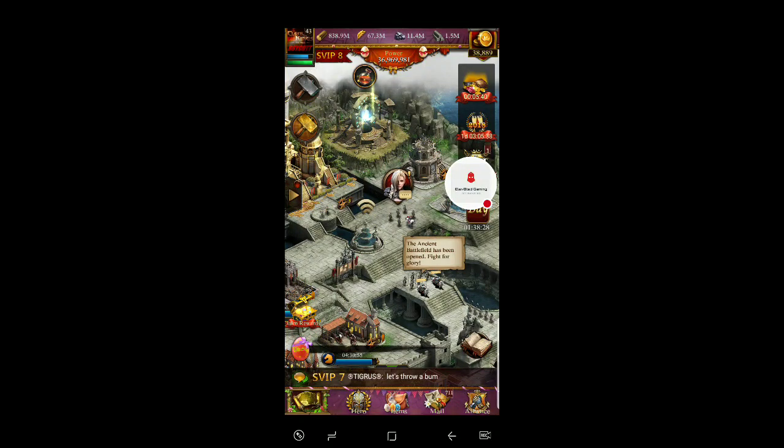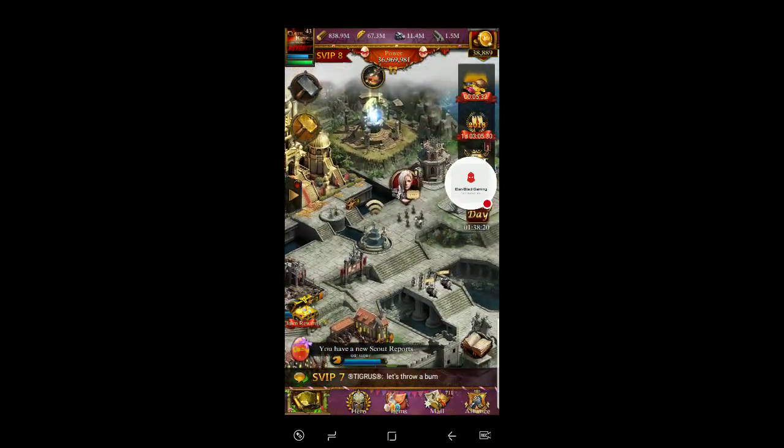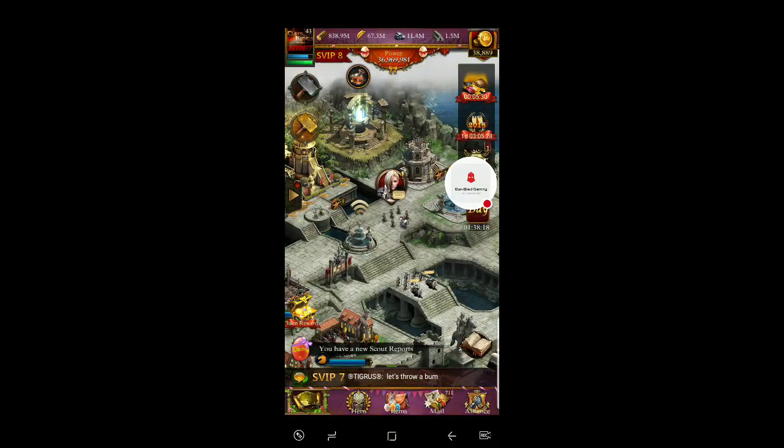What up guys, it's O'Donnell here with Elevated Gaming. So I've been having some issues with losing power — troops just vanishing out of thin air when I go to Ancient Battlefield. I don't know if anybody else is having this issue, and I just kind of wanted to point it out.